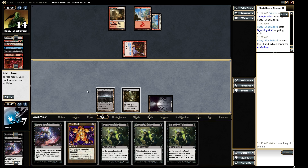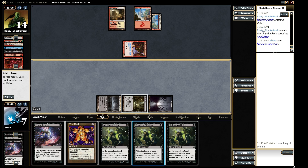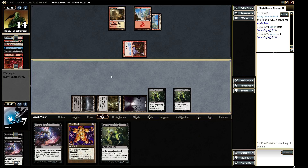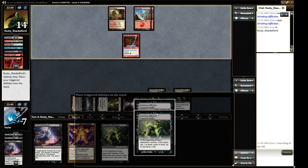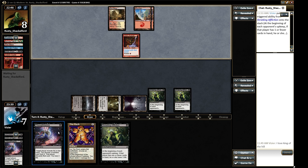I gotta be super careful here but I've gotta do this. I'm gonna put him on — he's got one turn to kill me basically. Maybe not, if he plays nothing. He might have like a bolt or something in his hand. I can Thought Seize it, put out the rack and Rack and Ruin Affliction and kill him next turn. That's what I'm hoping to do.